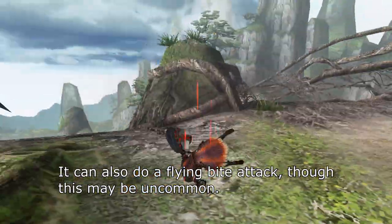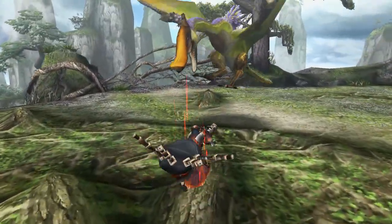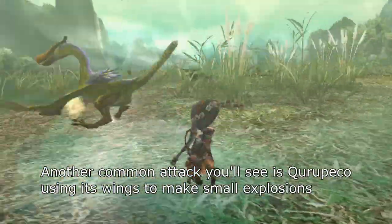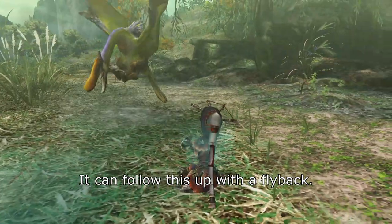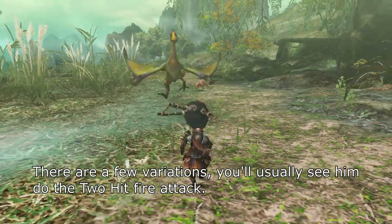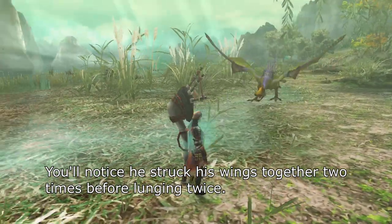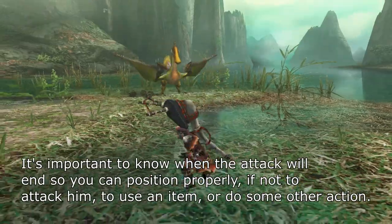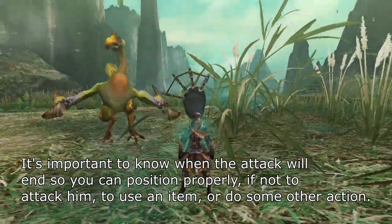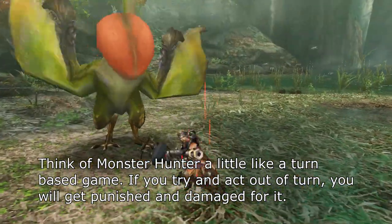It can also do a flying bite attack, though this may be uncommon. Another common attack you'll see is Kuropeko using its wings to make small explosions. It can follow this up with a flyback. It's important to know when the attack will end so you can position properly — if not to attack, then to use an item or do some other action. Think of Monster Hunter a little like a turn-based game: if you try and act out of turn, you will get punished.